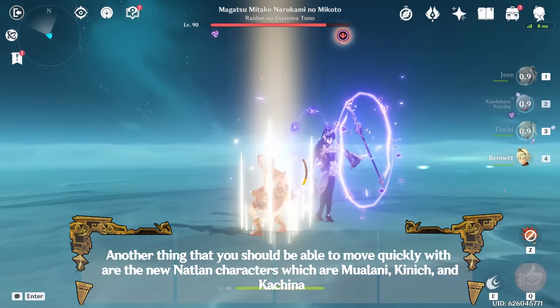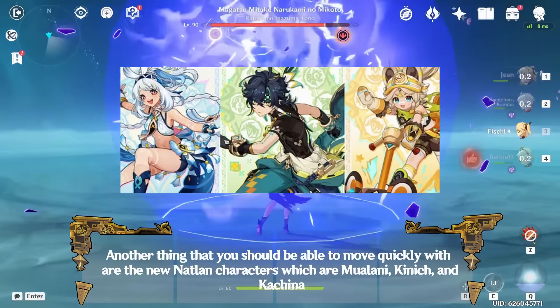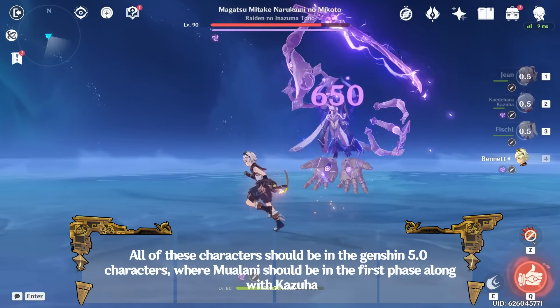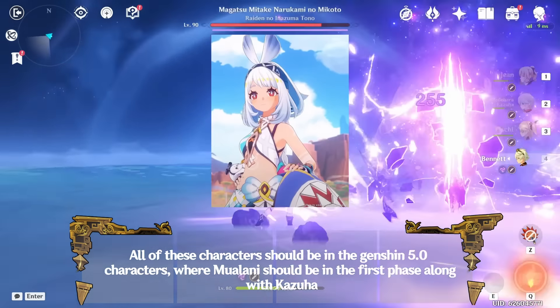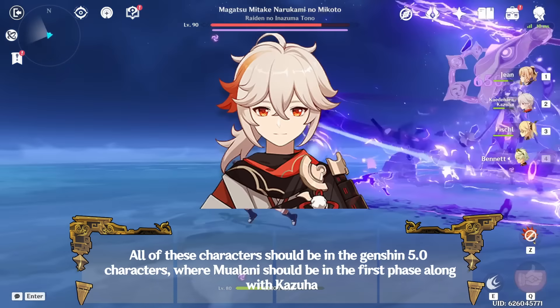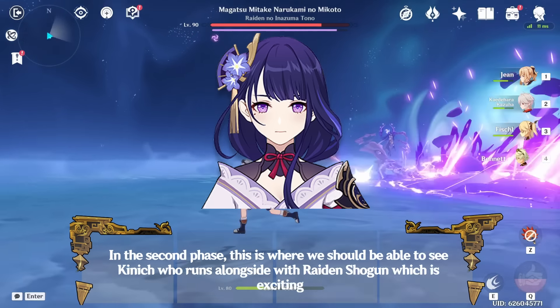The new Natlan characters are Mulani, Kinnitch, and Kachina. All three should be in the Genshin 5.0 banner lineup, where Mulani should be in the first phase along with Kazuha. In the second phase, we should see Kinnitch who runs alongside Raiden Shogun, which is exciting.